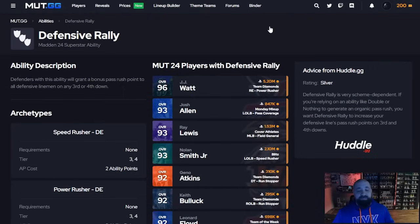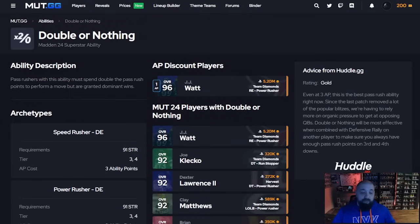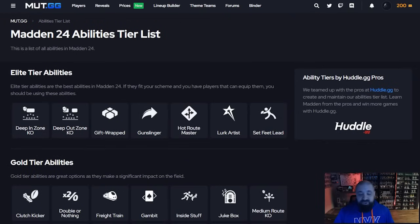Defensive Rally combined with Double or Nothing is a combination I see people running. Double or Nothing requires pass rushers to spend double the pass rush points to perform a move but grants more dominant wins through blocker resistance. It's been a good ability since it was introduced, and paired with Defensive Rally it's not a bad combo. However, these three and four AP abilities get too expensive when you could be spending those points on Pick Artist and Lurk Artist at two AP — so it's just not worth it to me.